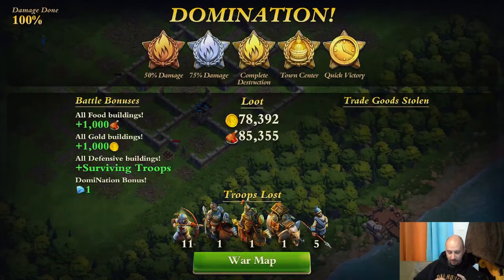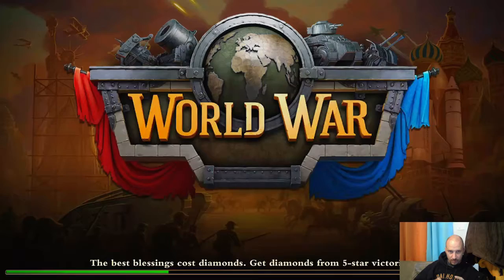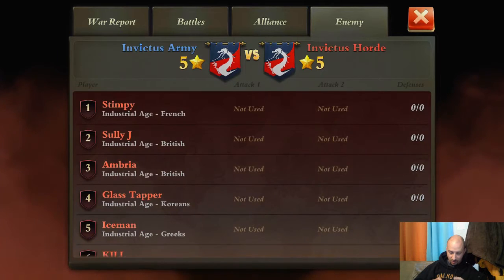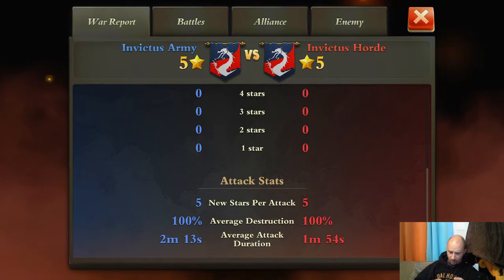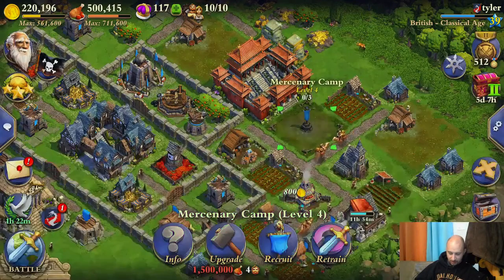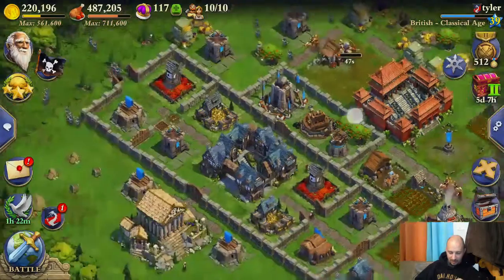I'm very happy with the outcome on that. I lost some troops, but it's the way it goes. So that brings it to a tie — 5-5. We'll have to see how it actually looks. He beat me though — he went through my base in a minute 54, and it took me 2 minutes and 13 seconds. That's a little bit scary. Maybe I should have gone with some raiders. Hopefully we can make up that time, because I think that's what it's going to come down to.